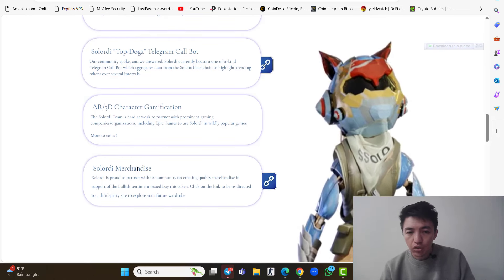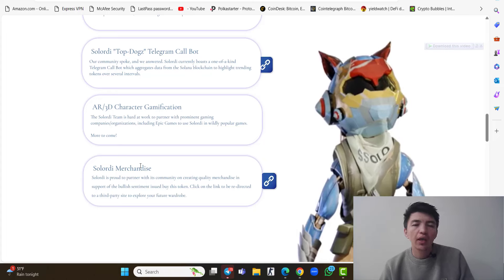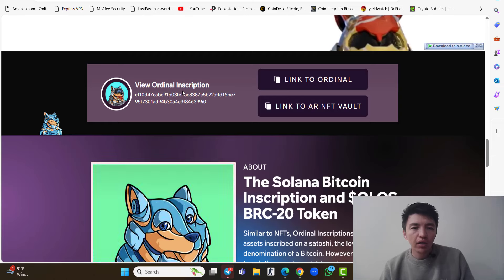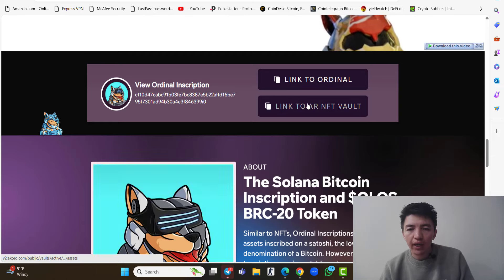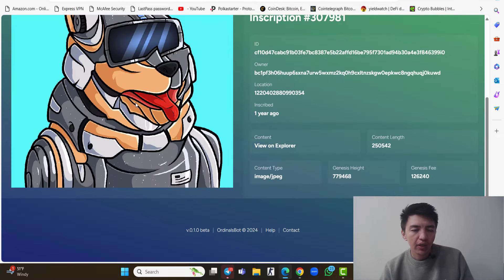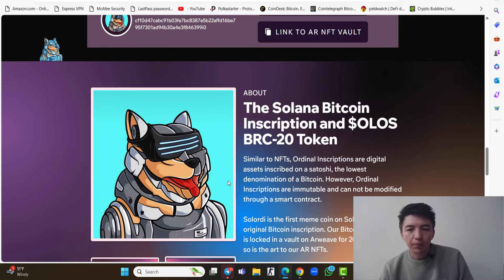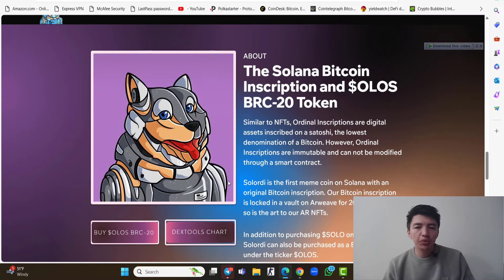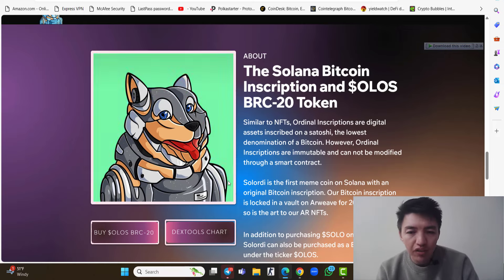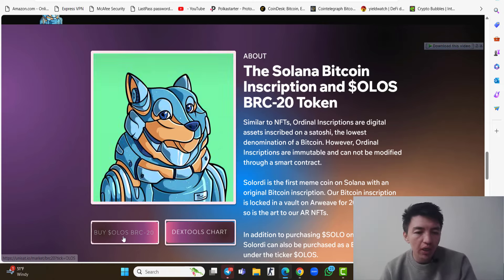Solordi merchandise is like an e-commerce website where you can purchase goods, services, and products. Further you can find the ordinal inscription, a link to the ordinal, and a link to the AR NFT vault. You can see the ordinal boot and all the descriptions. Also available are Solana Bitcoin descriptions and all BRC20 tokens — if you want to purchase the ordinals, click 'Buy Ordinals' BRC20.